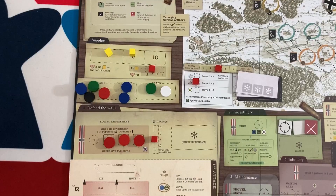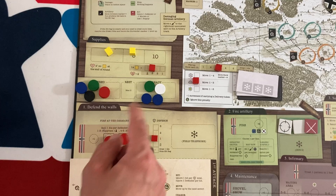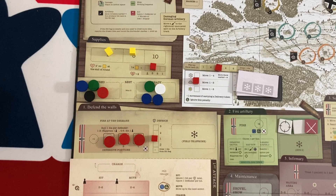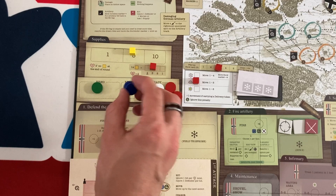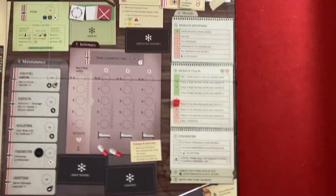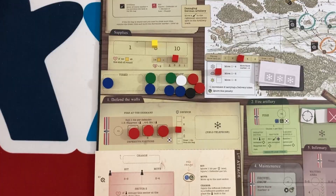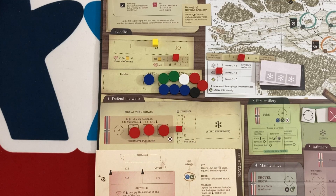I spend one supply to get three people over, move two to the rest area, and use minus one morale to get two more people over — saving supply for later. I have almost everybody ready. But wait — I haven't resolved the enemy attack yet. Four new Germans come in. The space fills to five and they automatically jump forward. Rolling four dice for the guys in sector one — one suppressed so I roll three. One move and one attack — not too bad.